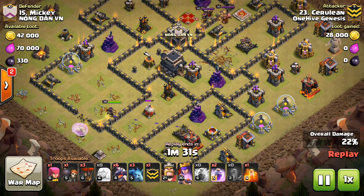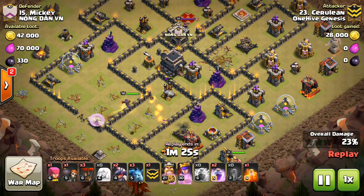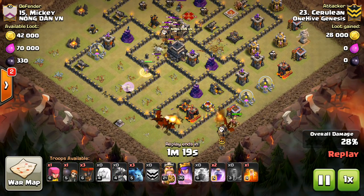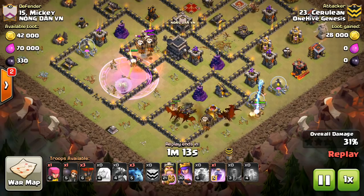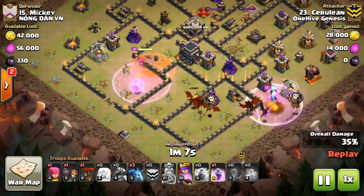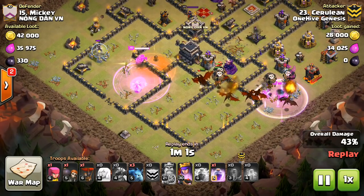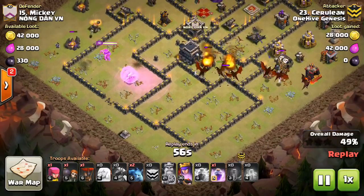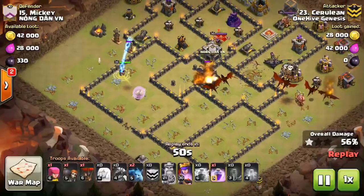Because everything is so spread out, she'll just methodically make her way through taking out buildings one at a time. He already sends in those dragons because they have a long path to go through. I like how he used the king — sending him kind of around the outside to get a few archer towers, since this guy had so many exposed defenses. More importantly, the king gets all the trash buildings, which will help keep the dragons inside the base so they don't get too off track. The king does go down, but he did his job and most of the dragons are still inside the base.